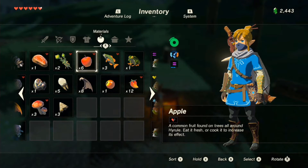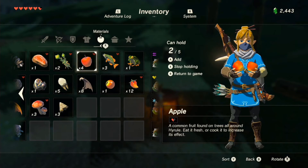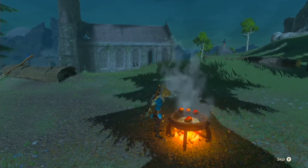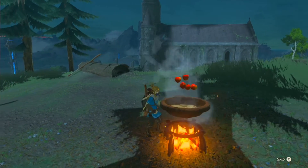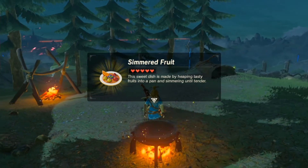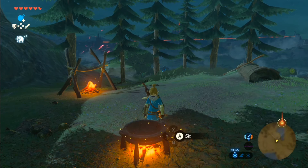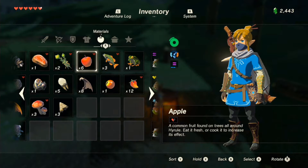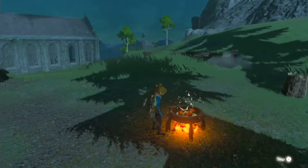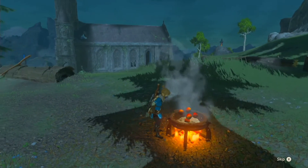This next one is a bit better than the last one. It's a combination of five apples, which you can find lying about in trees. You can either chop the trees down and collect the apples once they've fallen, or climb up the tree and collect them. Just hold the five apples and put them in the pot once it's lit, and this will give you simmered fruit which will replenish five hearts.